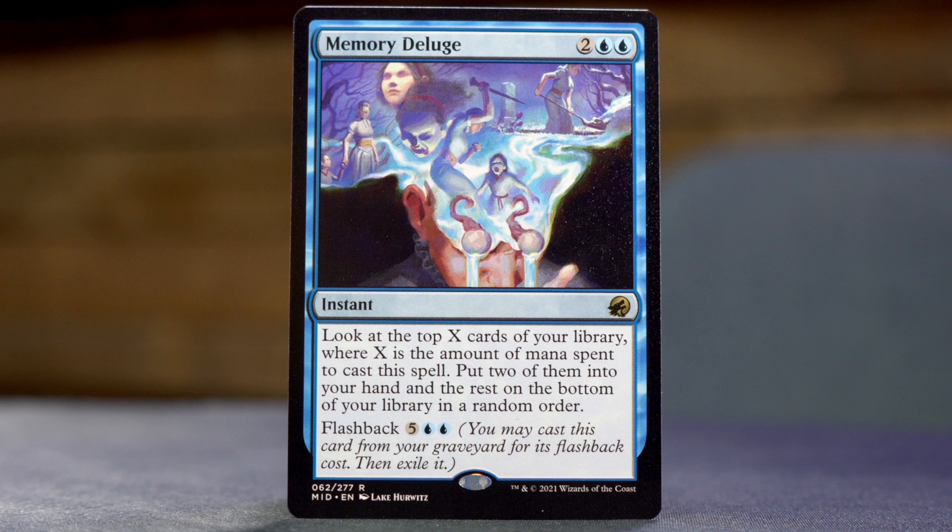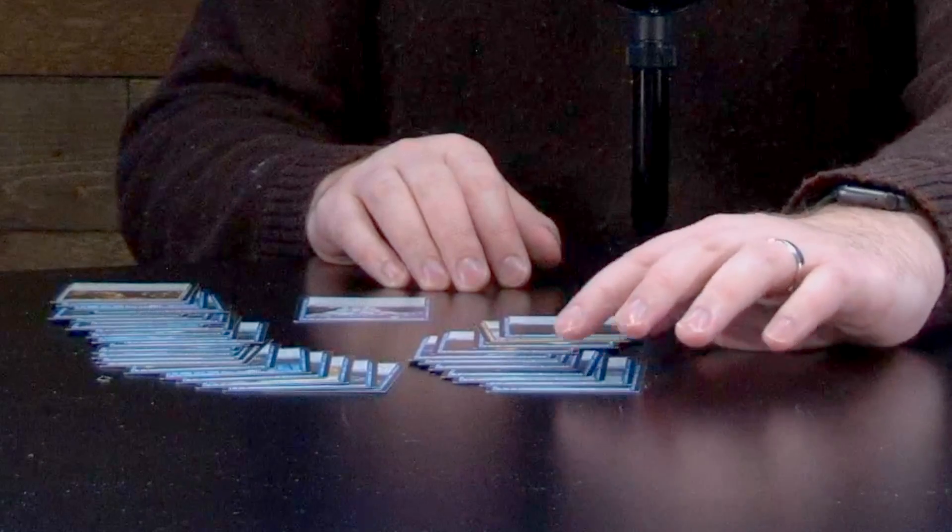Another Ominous Roost — the makings of a pretty entertaining roost deck here. Another Crossroads Candle Guide. And we're up to the rare: Memory Deluge — two blue blue for an instant. Look at the top X cards of your library, where X is the amount of mana spent to cast this spell. Put two of them into your hand and the rest on the bottom in random order. Flashback for five blue blue. I did not spike the second rare — just one of the double-faced card placeholders. So end result: one rare and eleven uncommons.